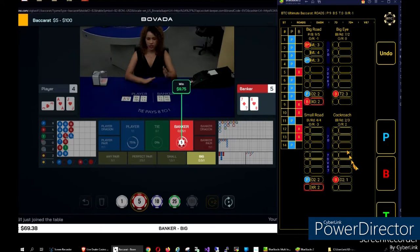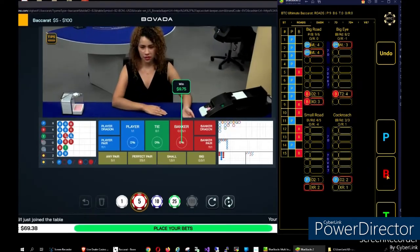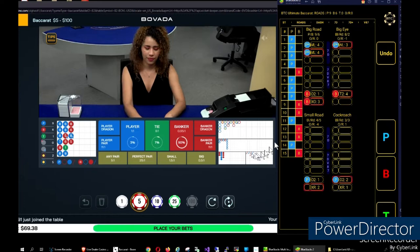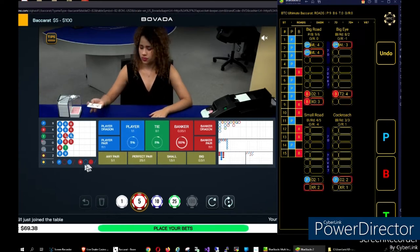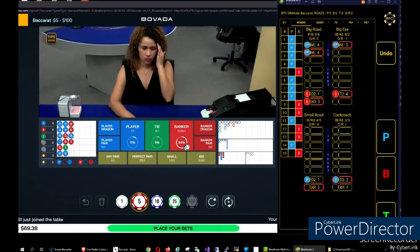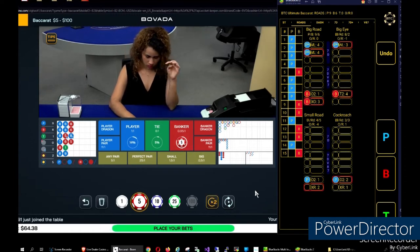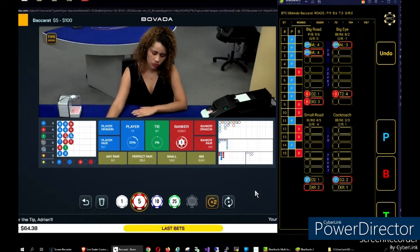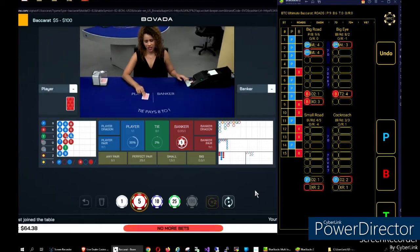Banker and banker — okay, so I think I'm one unit down at this point. I started around $73–74. We've got T2 with a count of four on big eye and XTB opposite on big road. XTB opposite means we're looking for a banker here — a multiple that follows that player single. That's what XTB opposite means.